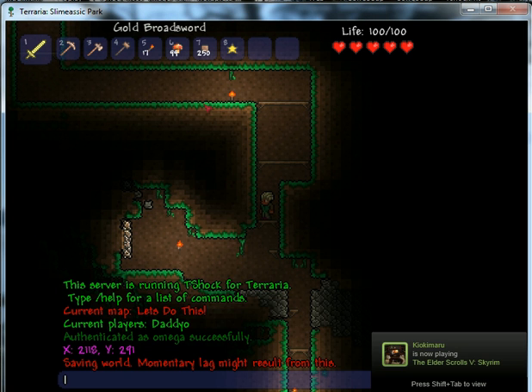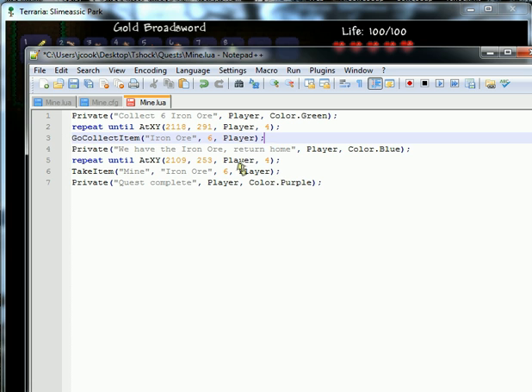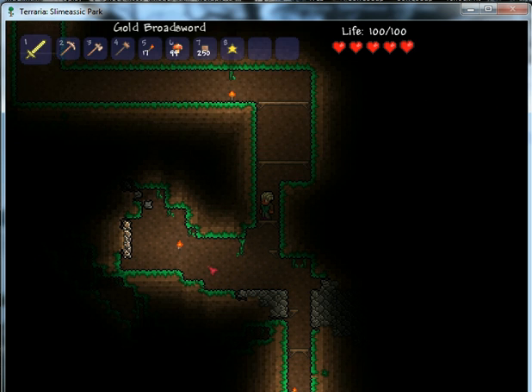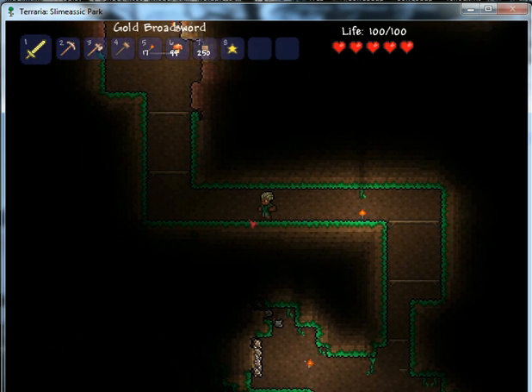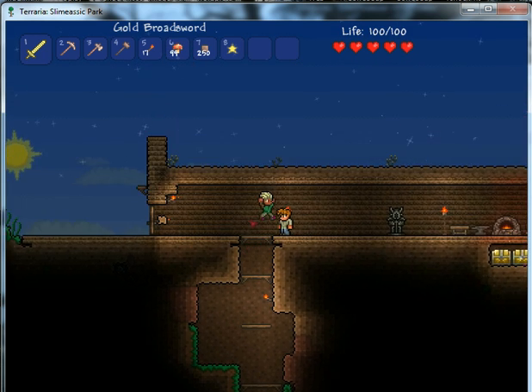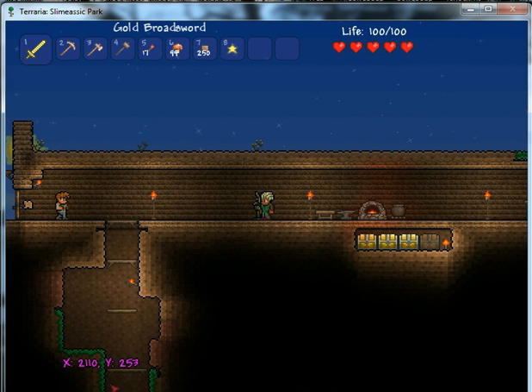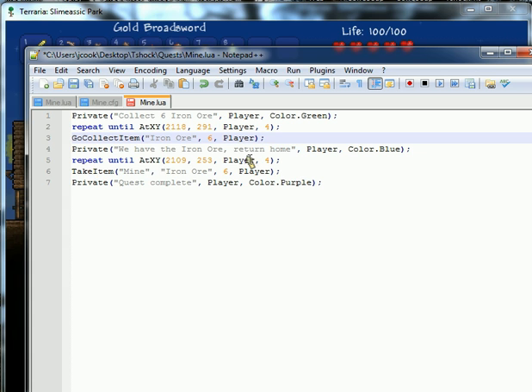Once they collect their iron ore — which I conveniently placed down here for them — it will move on to the next line and give them a message saying 'we have the iron ore, return home.' Make sure you add the player and the color. Then it will repeat until this next point. I collected my iron ore, I come back up, and you're going to use get coords again — I have it to be about right here. With this radius, we're going to move on to the next line.